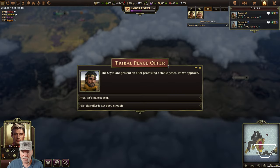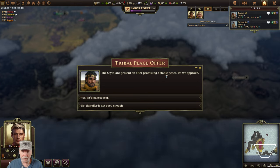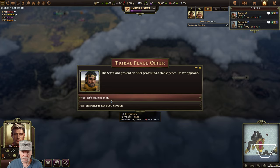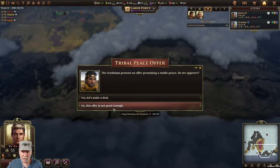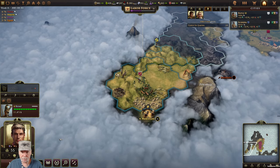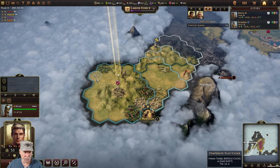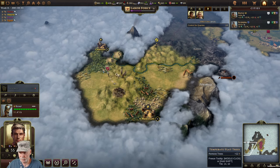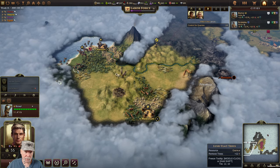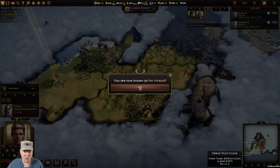Scythians present an offer promising a stable peace. Do we approve? They want money - seven per turn. No thanks. The Numidians are over here - I think the edge of the map is over here as well. The coast with the crabs. I'm now known as the Intrepid - very nice.